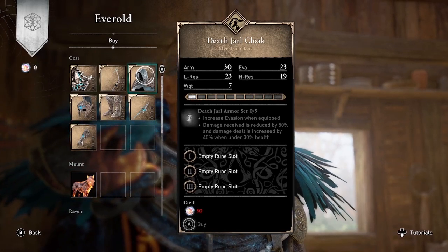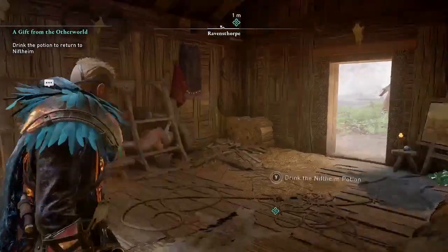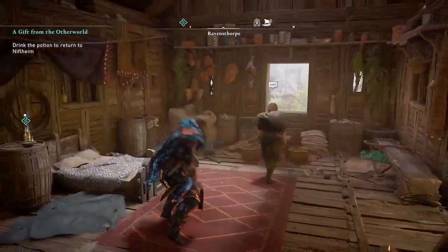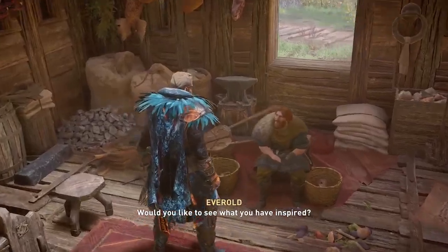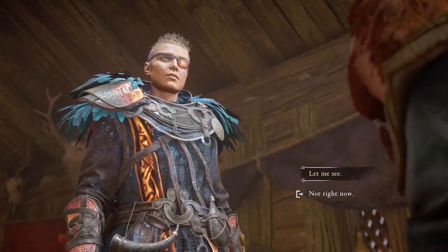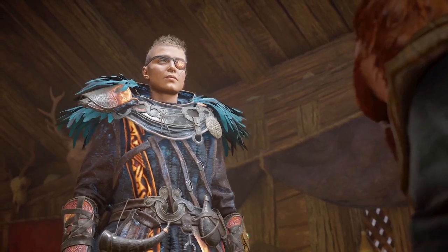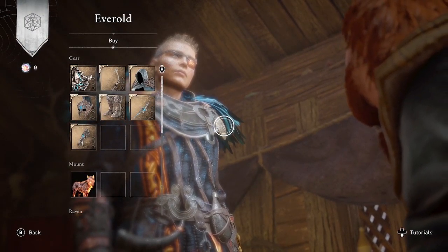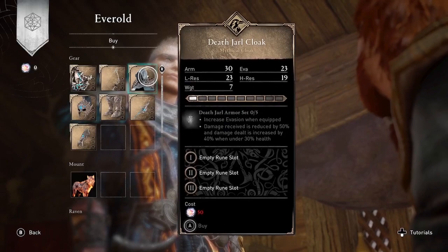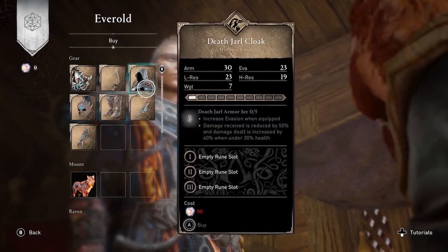Right when you wake up you'll have the option to see what's available, or you can also just go talk to him at any time. Everald is basically your vendor for the new items available as you play through the Forgotten Saga. This is Amber — thanks for watching! Subscribe to my channel for more guides and gameplay for Assassin's Creed Valhalla.